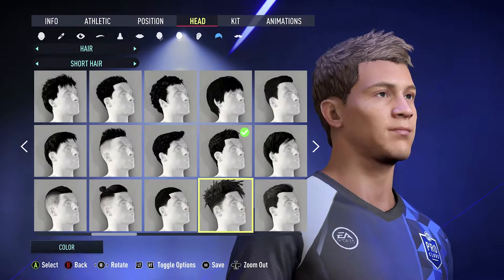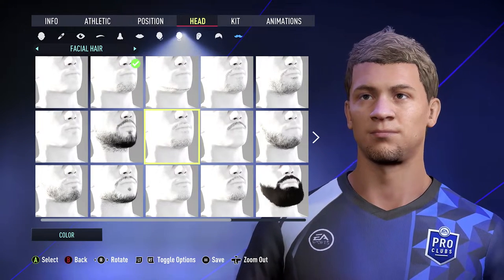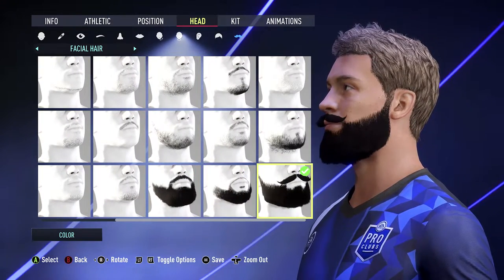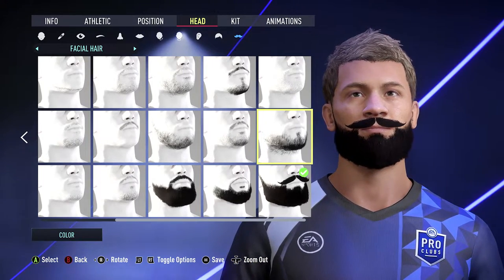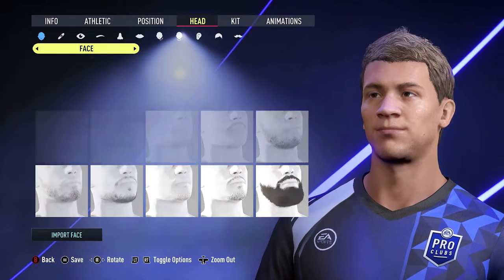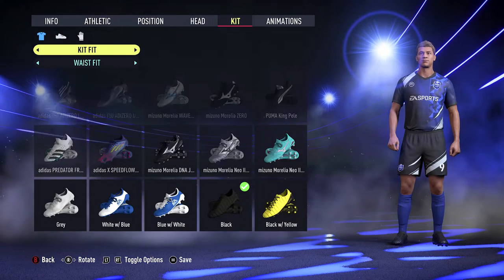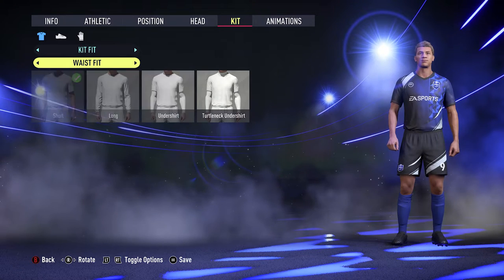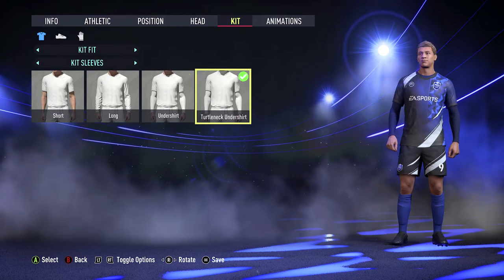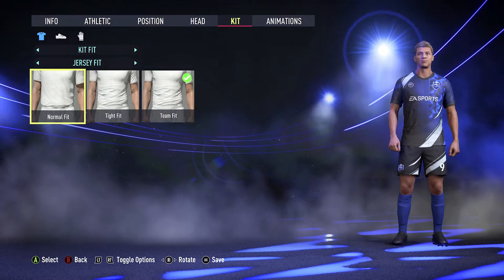Hit B to go back up, and then you can add facial hair — anything from a small chin beard to a full-on beard. Once you've decided, move on to Kit. Under Kit Fit you can choose waist fit — tucked in or untucked — and kit sleeves such as short, long, undershirt, or turtleneck. There's also jersey fit where you can have it normal, tighter, or team fit — whatever you prefer.